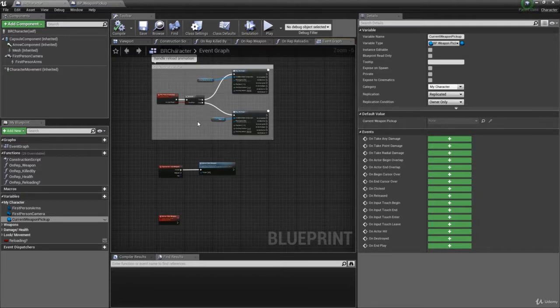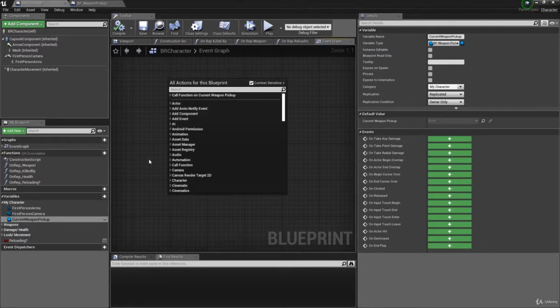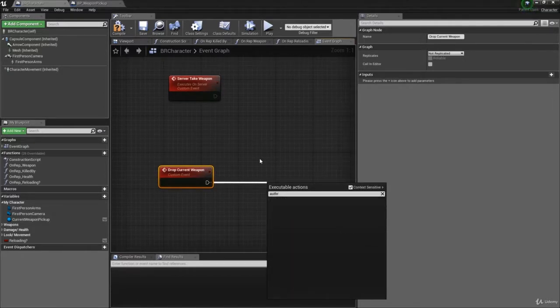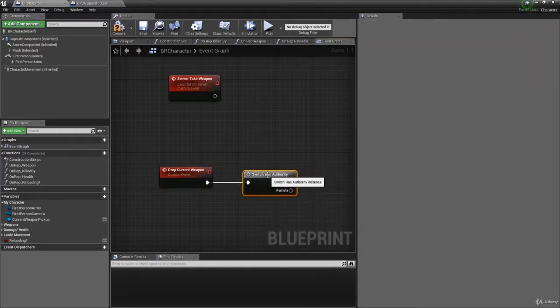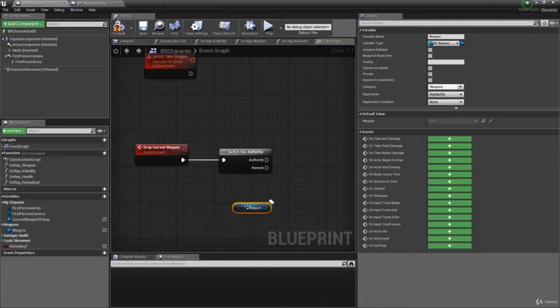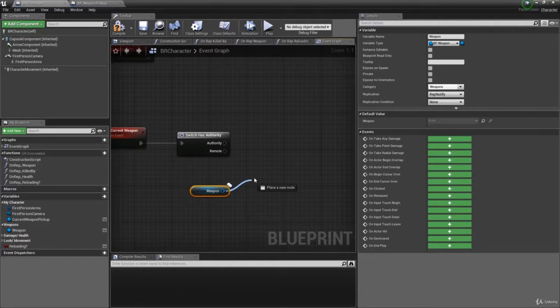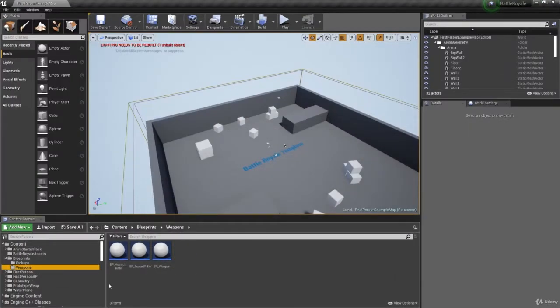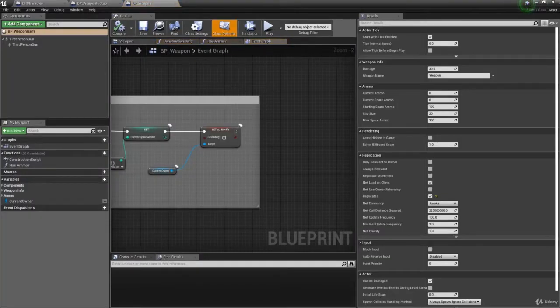The more complicated part is dropping your weapon. We'll make a custom event called 'Drop Current Weapon,' running only on the server since dropping weapons is gameplay-critical. When we need to drop the player's weapon, we need to know what pickup to spawn — but that isn't stored in the weapon itself. So we need to add that information to the weapon blueprint.